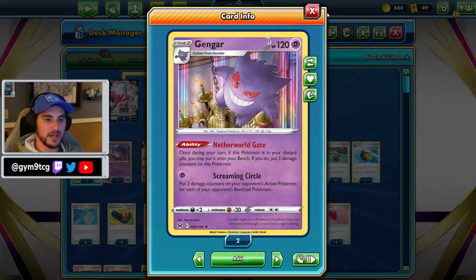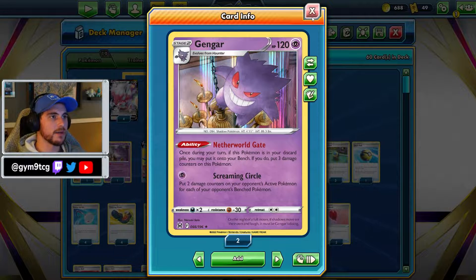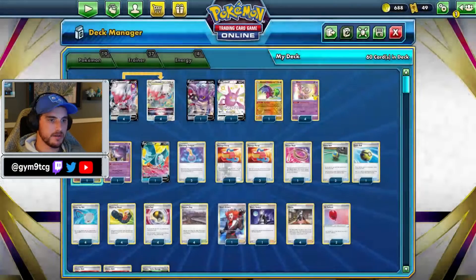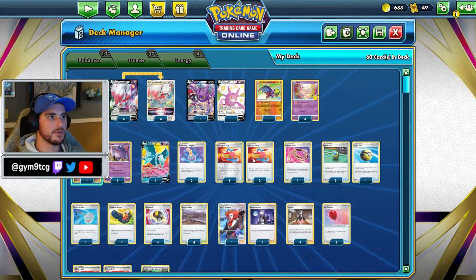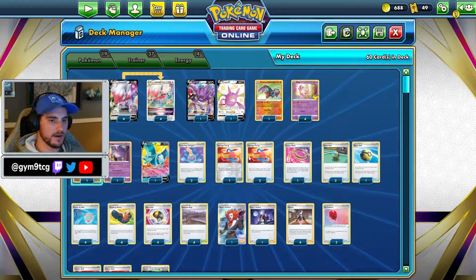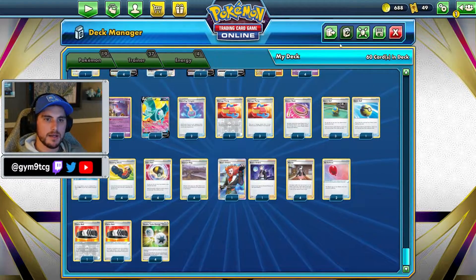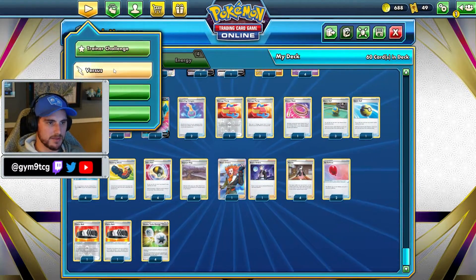Netherworld Gate ability is going to put three damage counters on Gengar as it leaves the discard pile and rejoins our team on the bench, and then we can use Damage Pump to spread that around, which is very exciting. Let's go ahead and just hop into some games and learn this deck.